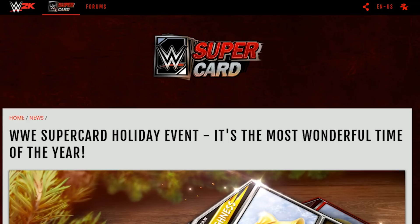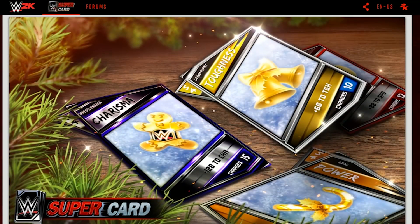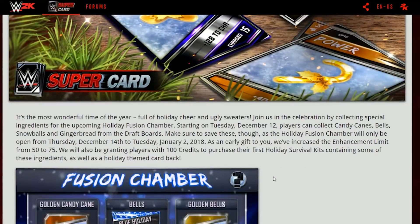It is the most wonderful time of the year, so let's talk about WWE Supercard and the holiday event. We have some gingerbread WWE champions, some bells, and a candy cane over there. Looking at this picture, if you're watching Cat Daddy or WWE or whoever, please make some physical cards — I would like to buy some of these, so if you could just release all these physical cards, that would be great.